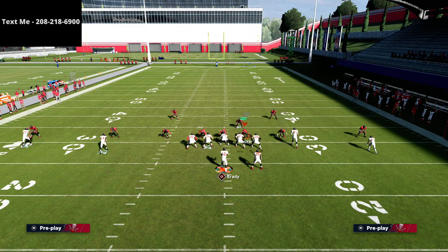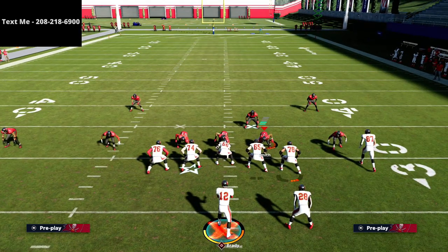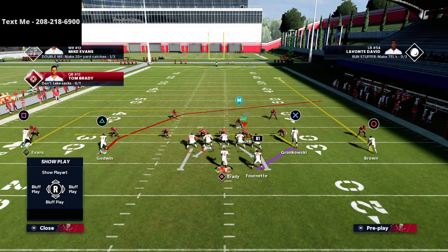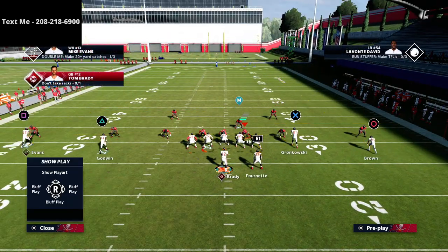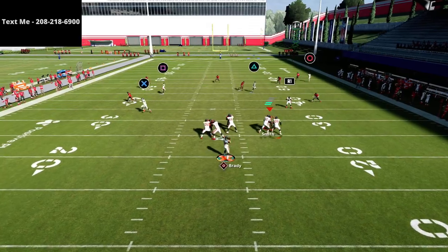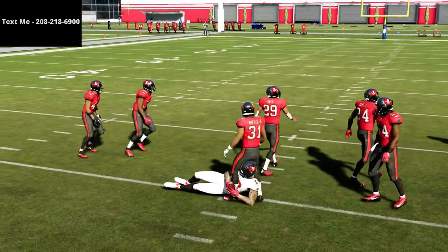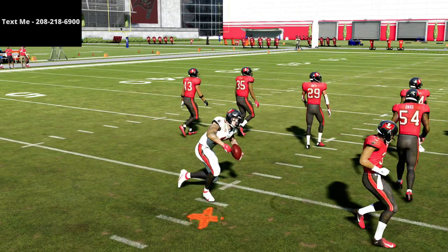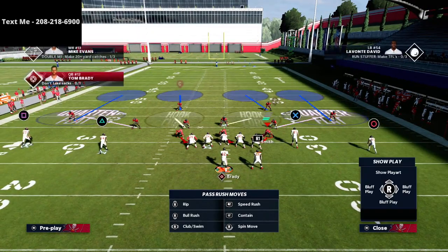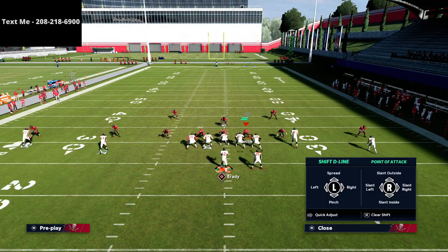They might adjust by putting a defender in yellow on the crosser. But what you can do now is this dig route to Mike Evans is super glitchy — he's just going to come right underneath for a nice easy read. I love this dig route against pretty much every coverage in the game.